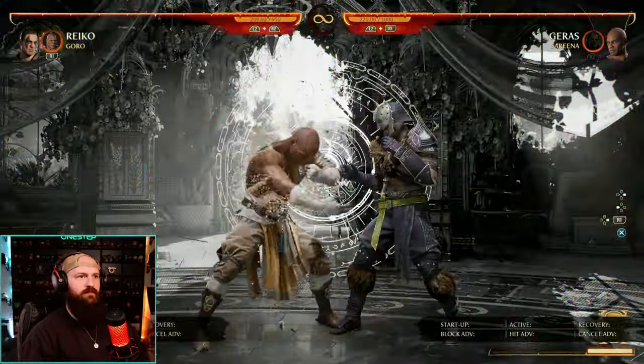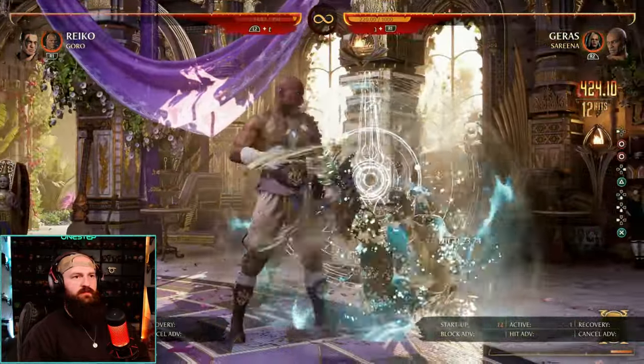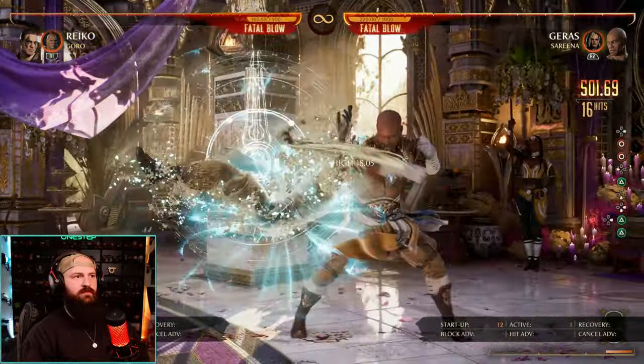There you go. We have his time stop clone move, sandstorm, then the time stop move. We use the sandblast move inside of the time stop, then we extend it by using his snap move, and then we end it by using his command grab.